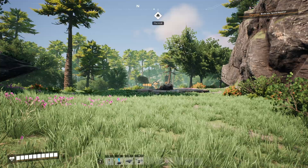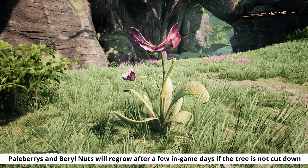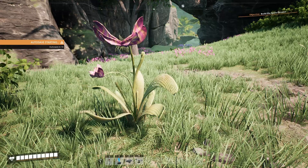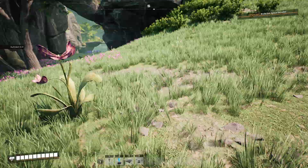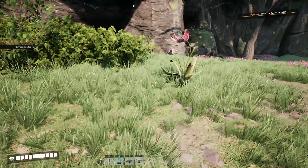All right, the first thing we've come across — I've headed south from our base, not even very far, only about 100 meters — and we have come across some pale berries. Pale berries are one of the early game healing options. We can eat these to restore one block of health, which is useful if we find ourselves in a scrape or passing through dangerous terrain. They can also be used to tame lizard doggos, which means we're going to want a steady supply throughout the course of the game.